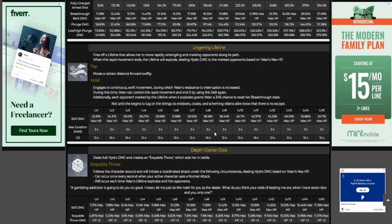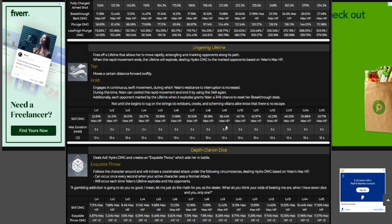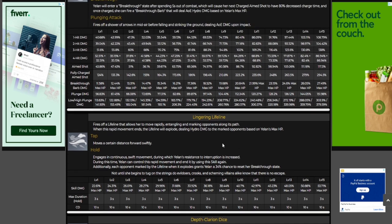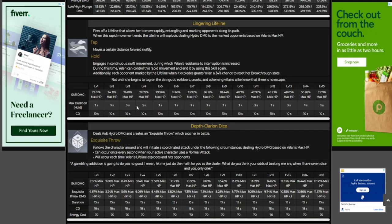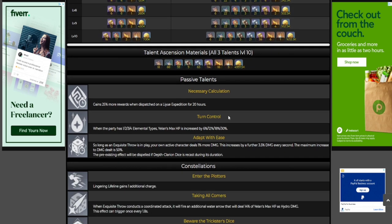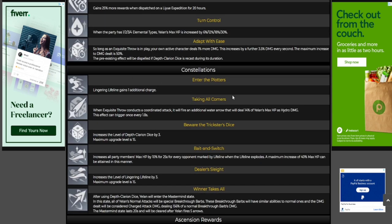The elemental skill is going to be able to do some pretty good damage on its own, and remember it has a 34% chance to reset her breakthrough state. With C1 this is essentially going to increase to about 68% since you can use it twice. You also have the bit of CCing available twice. And you don't have to worry about having a Sac Bow — it essentially does what the Sac Bow does. I like it.